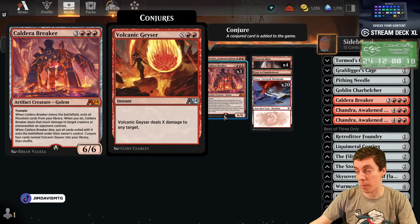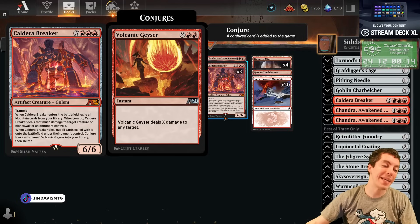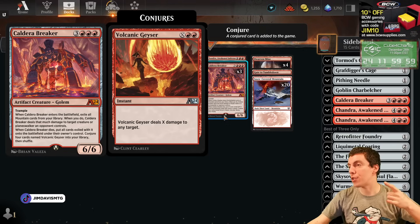I don't like Alchemy, but Historic is a great format. I brought up a weird card here — 6 mana for a 6/6 Trample. When it attacks, exile all mountain cards from your library; when you do, it deals that much damage to a creature or Planeswalker. When it dies, you put all cards exiled with it onto the battlefield under your control, then conjure four Volcanic Geysers into your deck. Kind of a two-way plan here.